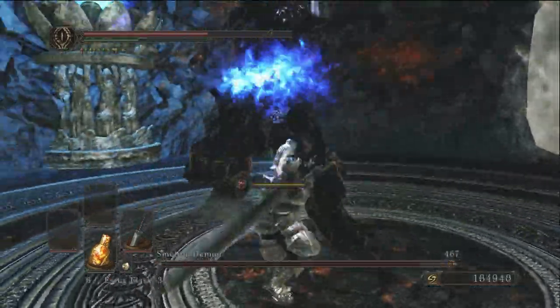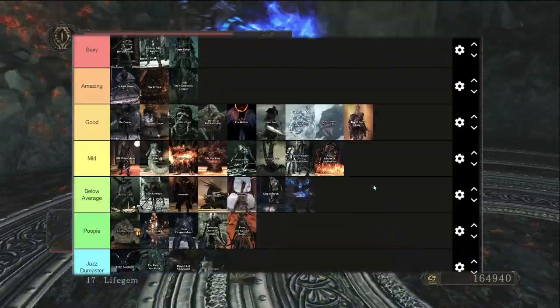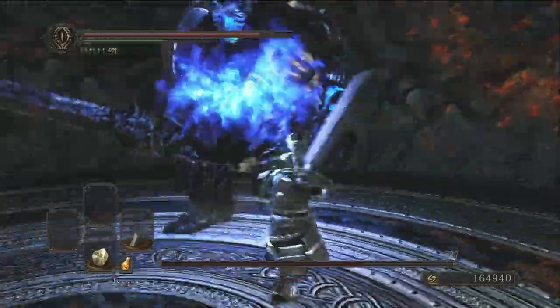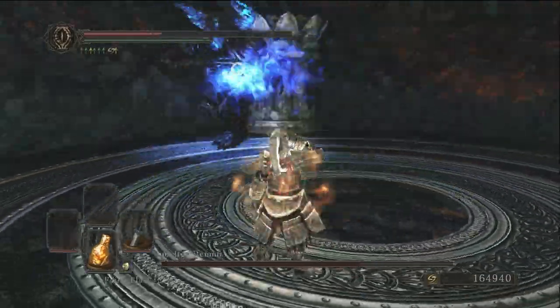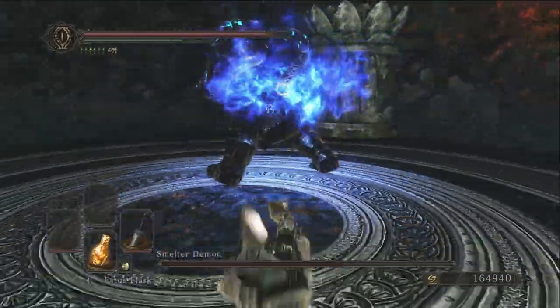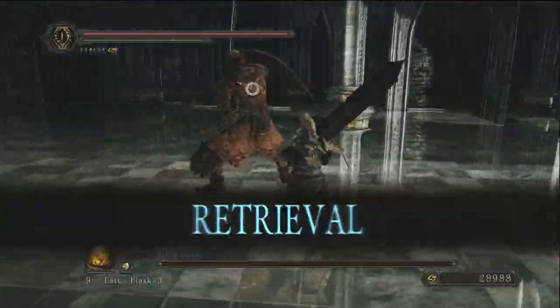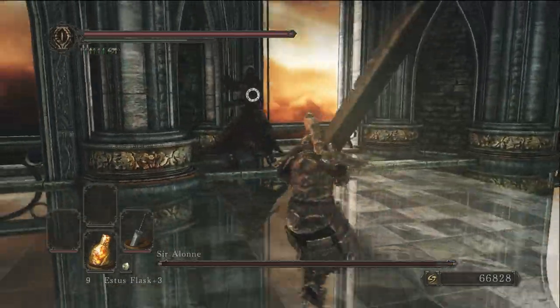The Blue Smelter Demon — let me just place him right here: below average. He's below average. Even though I rated the original Smelter Demon as mid, the blue version has always annoyed me. So why would I want to go up against a blue version with even more health?